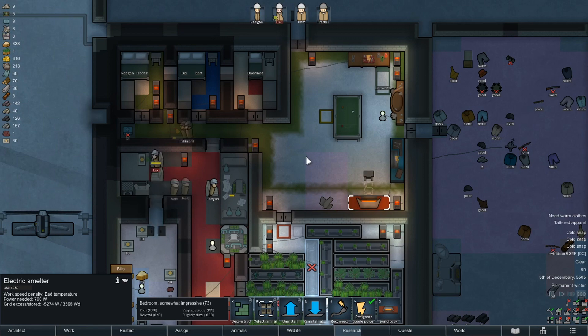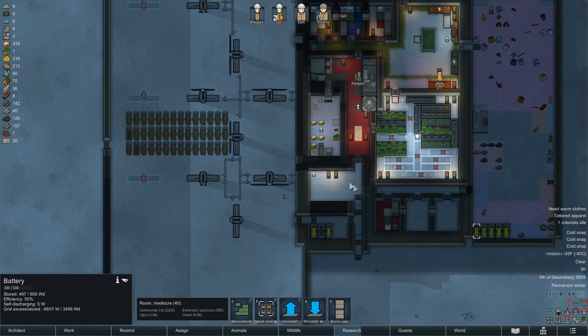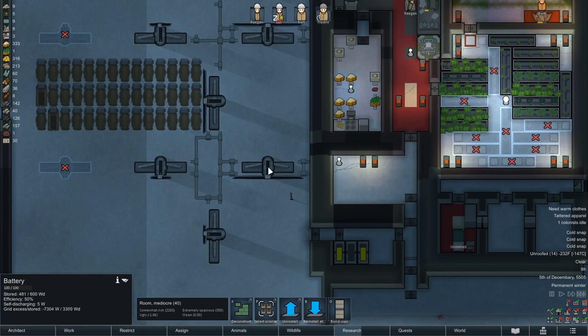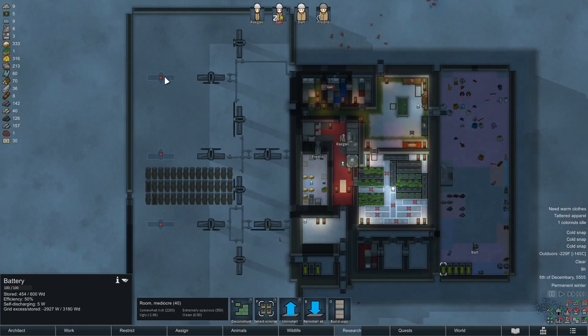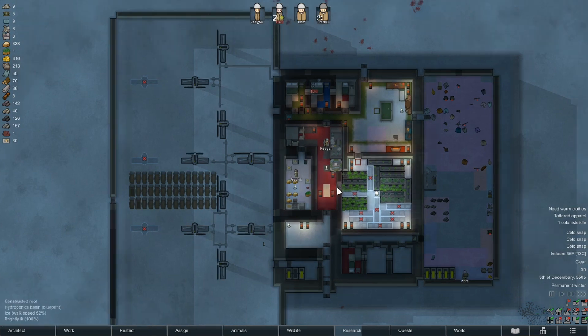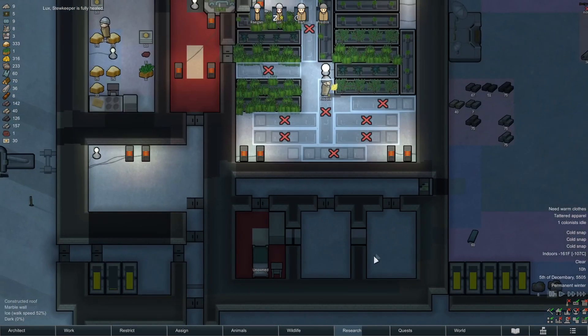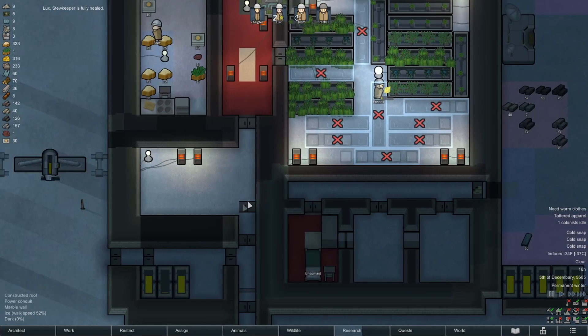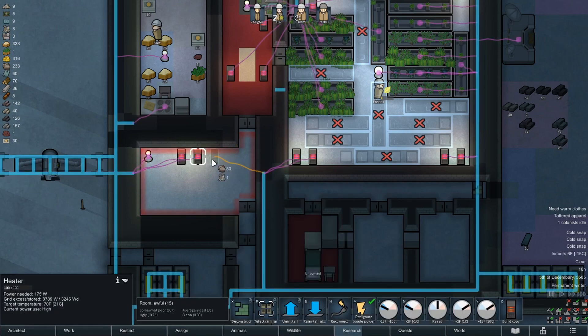Let's go ahead and reconnect this, we can nab that steel. I think we're going to need another one of these. We still seem to be doing okay. I don't have infinite components so that's why I'm hesitating. We do have an open bedroom now. I only want like six to eight pawns so we might not even need all this. Nobody can even get in here to do this deconstruction. Let's go ahead and deconstruct this — what's our temp over here?